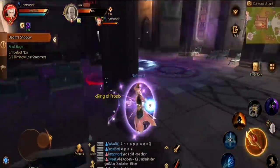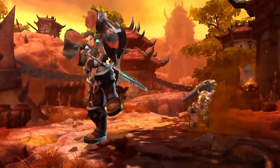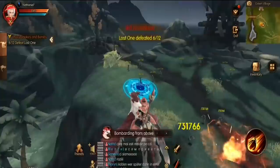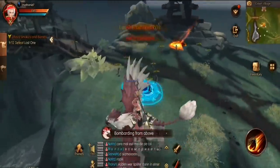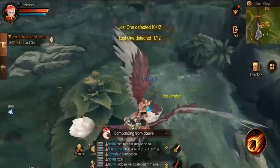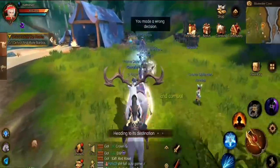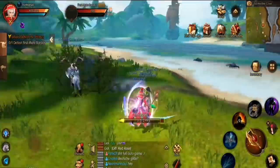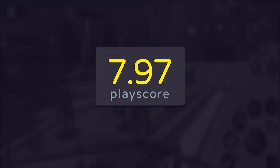The game has recently added a Nightborne race into the mix, rounding it up to five different races, each with their independent stories. The grinding set in place to receive that delicious free legendary weapon is tough though, and it's made even tougher in a game overloaded with bots. But the journey towards higher levels is fun with friends, getting a playscore of 7.97.